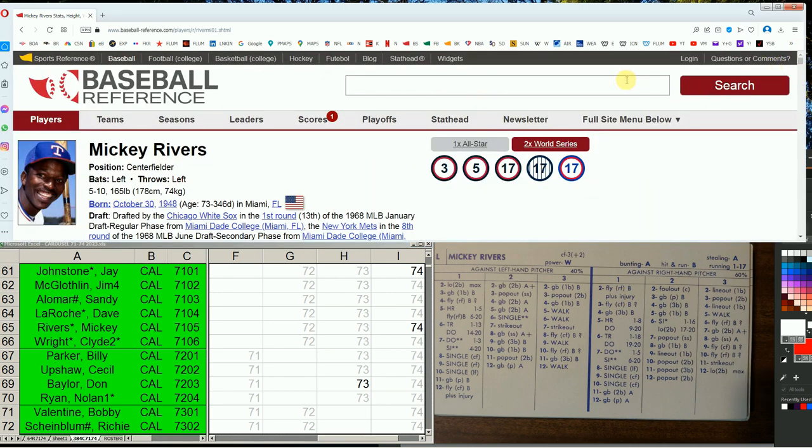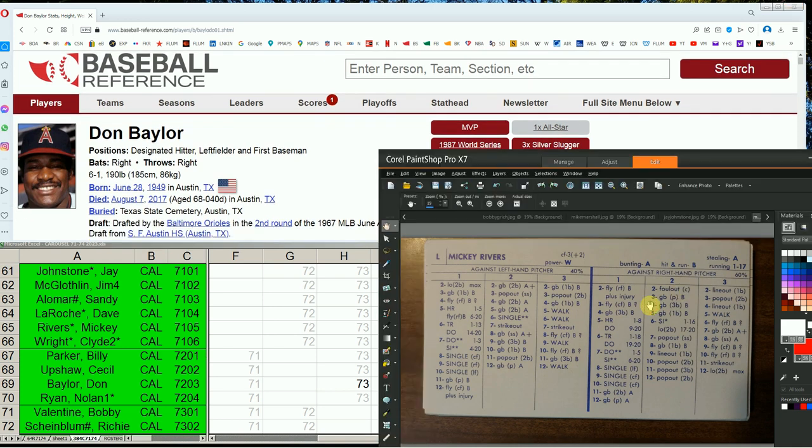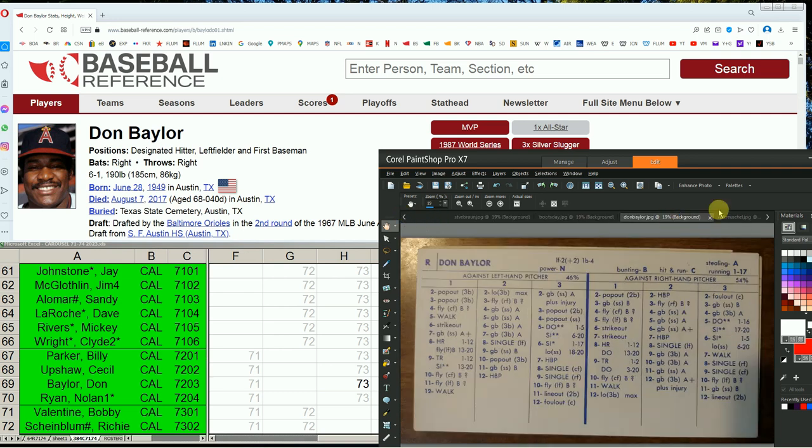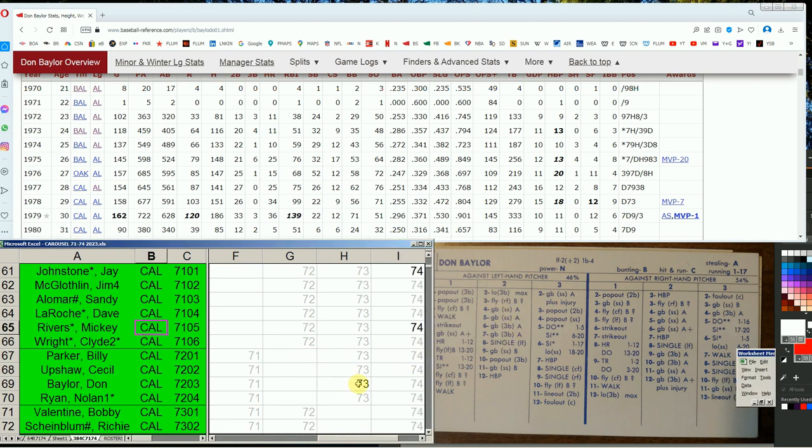Don Baylor in 73 is his first full season with Baltimore where he uses his range, legs, and power all together. We have his 72 card presently — .253 with 11 homers — and we're thinking about going to 73. The 73 card is .286, and he's a rangy 2 in left field, ace dealer. But the power is actually less — he had 15 homers the year before. So basically what you're doing is upgrading his defense to make him a 2 in left field. That's the biggest improvement between these two years.